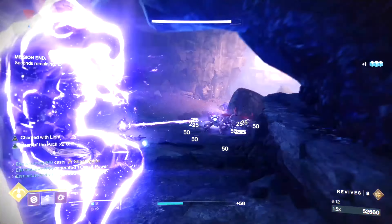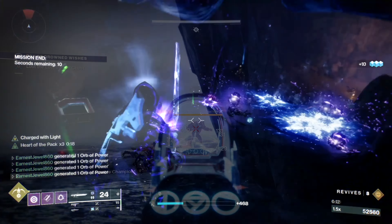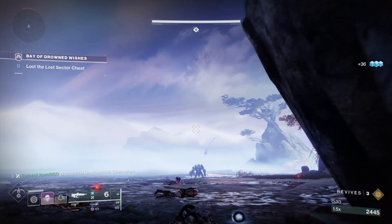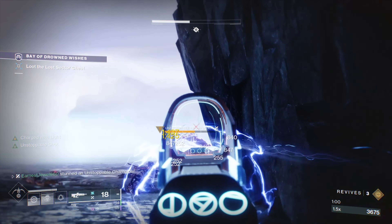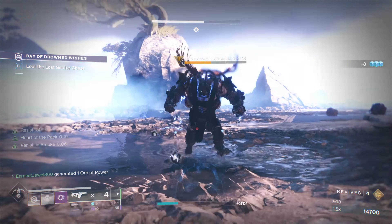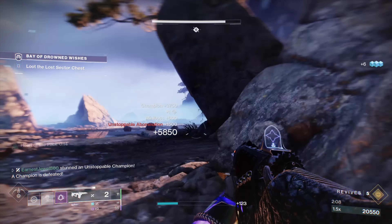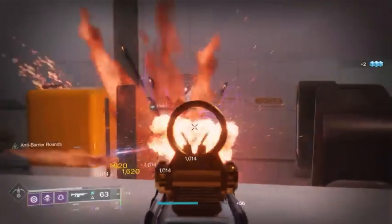When you're doing any lost sector, always pay attention to the lost sector modifiers. In this lost sector there are enemies with arc and void shields, so make sure you have the right weapons to break the enemy shields. There will also be two overload champions and two barrier champions, so make sure you have the right mods to deal with the champions. Also remember to put on resistance mods on your chest piece, as well as armor finder mods and scavenger mods.